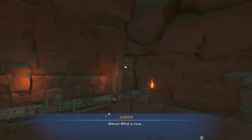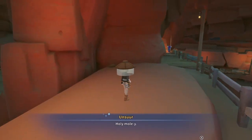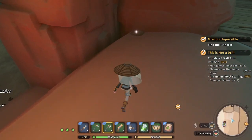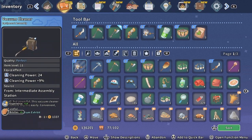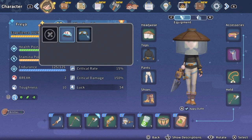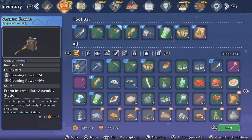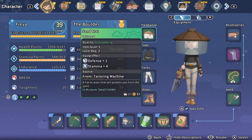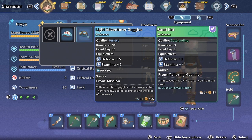Oh what a view — a view of a cave, holy moly! We're starting stream with that. Wait, why do I have this hat on? This one is defense three stamina six, this one is defense five stamina nine. Give me the light adventure goggles.